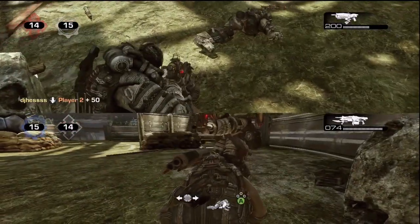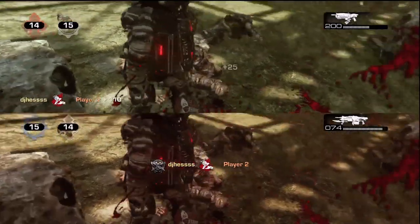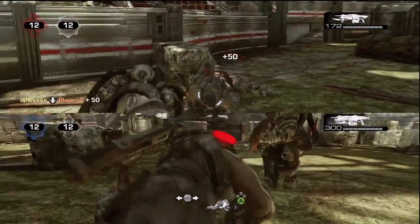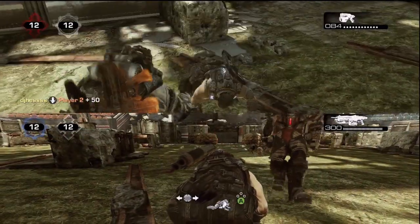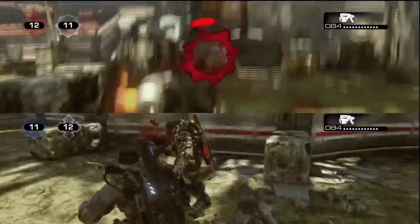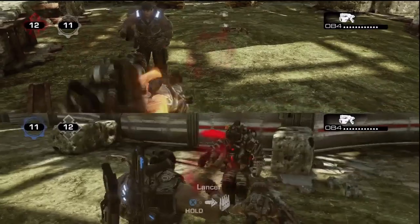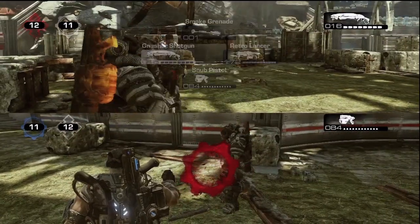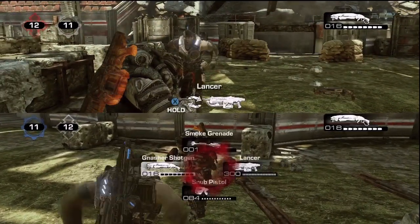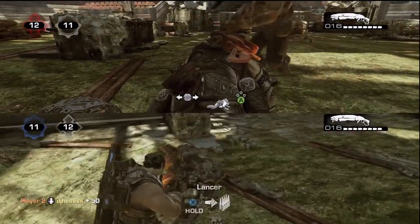Each of these guns takes two melees to down someone. The only difference is you can only melee with the Hammerburst and retro lancer — not the regular lancer, because it automatically does a chainsaw. Here's the retro lancer: two melees and they're down. The pistol takes three melees regardless of which one you have. As a bonus: the gnasher and sawed-off only take two melees to down an enemy.